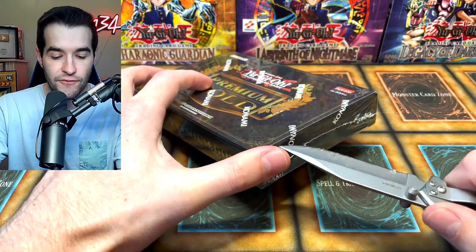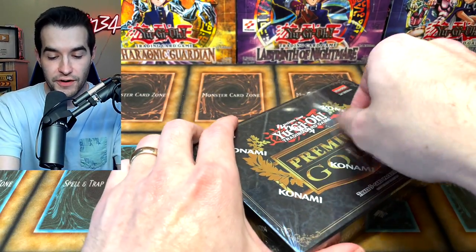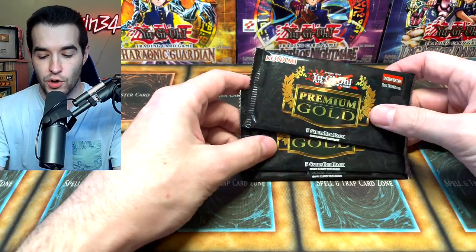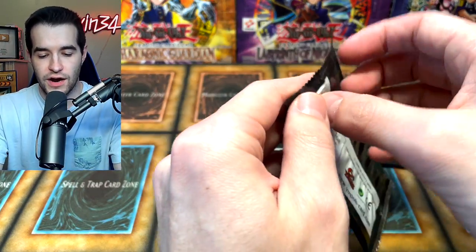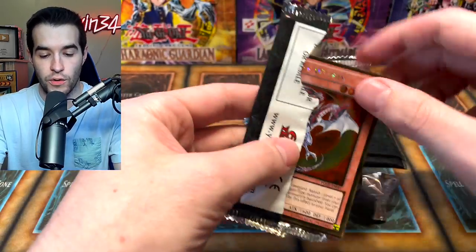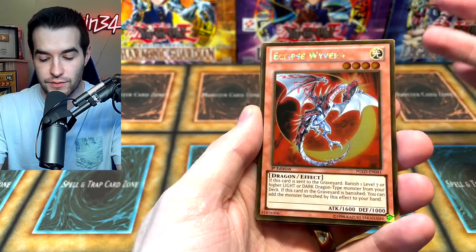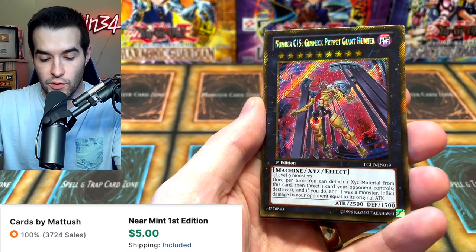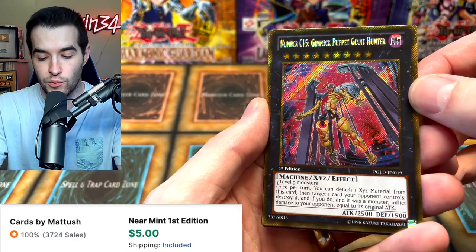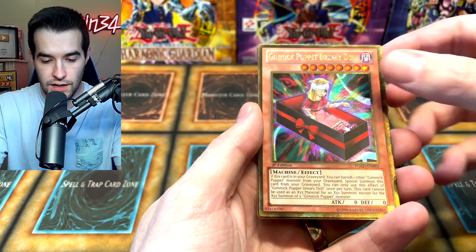We're gonna do everything one at a time because there is a lot of stuff in this box. There's high quality items in here so we are hoping for some very nice pulls. Premium Gold first edition — what can you get in here? I know Premium Gold has really nice looking gold foils. Okay, the secret rares kind of get a little brown over time but it's so cool. Number C15 and Gimmick Puppet.